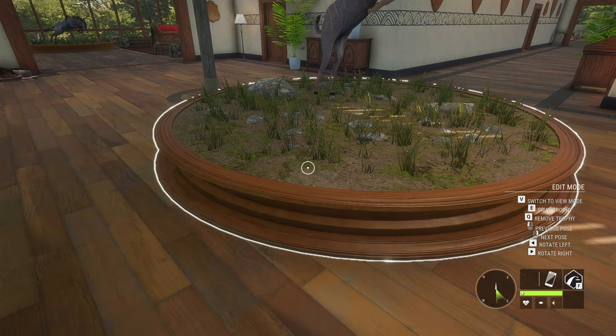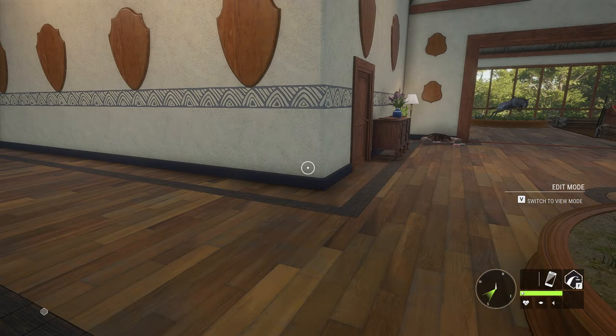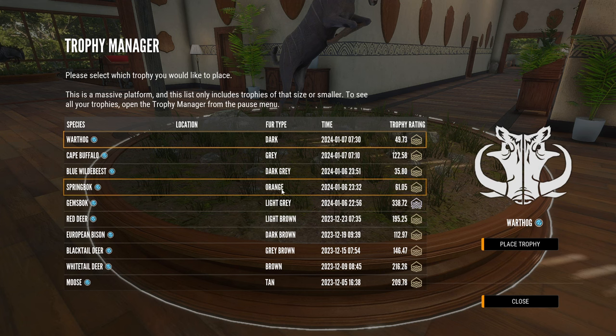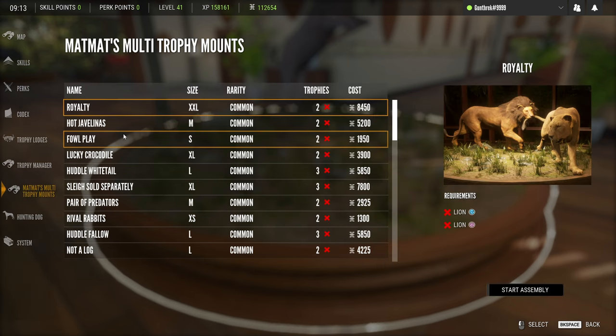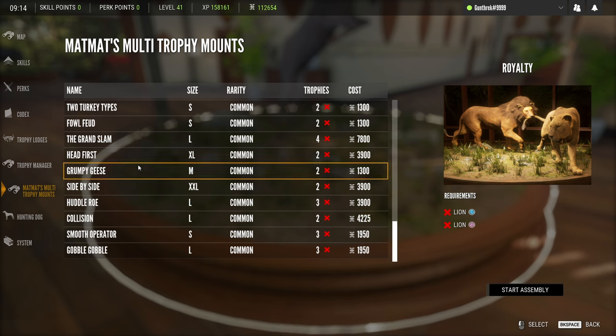I still need to figure out the whole multi-mount thing. I think we have enough animals now that we can start putting things into multi-mounts. I have enough wildebeest and gemsbok to make at least one or two. I'm pretty sure I'll leave the lions as they are — that's a super impressive way to walk into the lodge. It seems like you can't make the multi-mount from this spot — you have to make it from a different menu. Do we have the animals required for any of these multi-mounts?